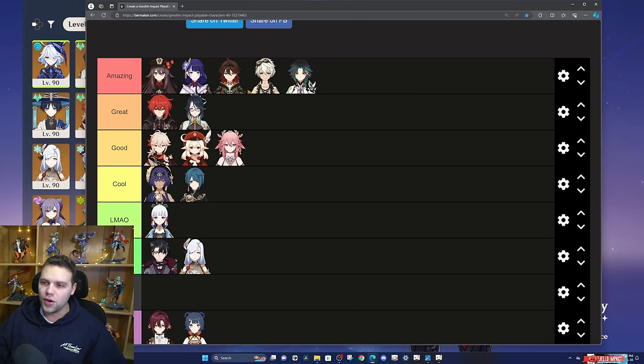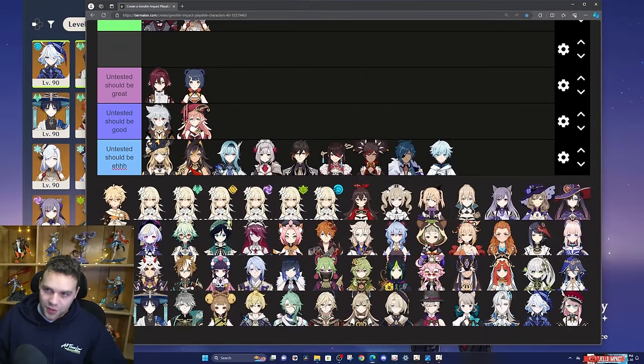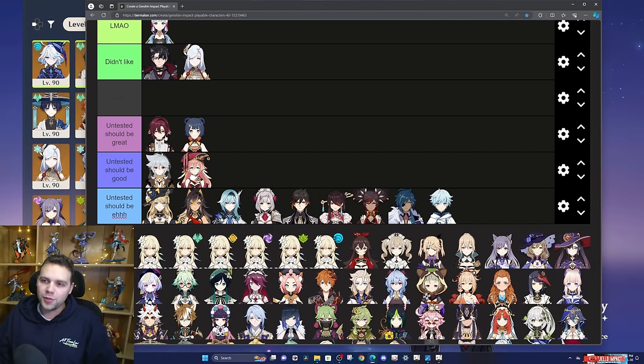Candice and Xingqiu are cool. Ayaka is LMAO — didn't like it. For teams I would have loved to test but didn't have the resources to level up normal attacks: keep an eye out for DPS Hazo with Plunge — I really think it could make him way better. When you're proccing swirls on-field, you're going to stack up your declension stacks, and it's just way more damage than using normal attacks or charge attacks to build those stacks. So you can do Plunge to build up those stacks, then launch your skill, then do Plunge, then launch your skill — way better than regular DPS Hazo, I think. It should be a big buff.